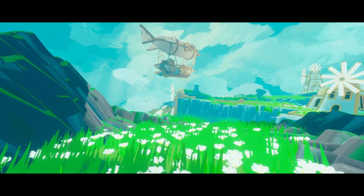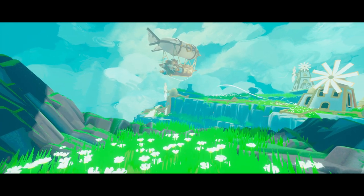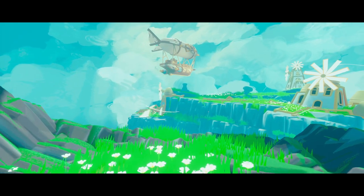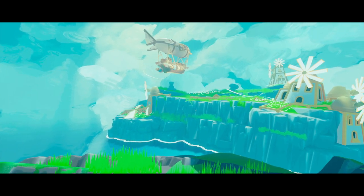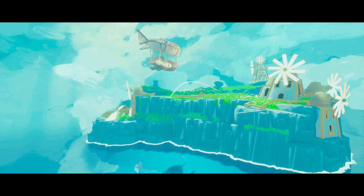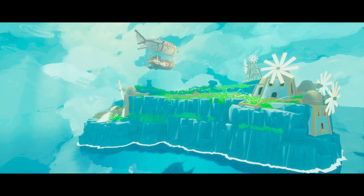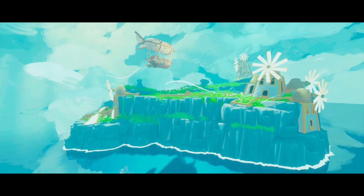Hey dreamers! Welcome back to a new tutorial about stylized art. As promised, I'll explain and show you how you can achieve the wonderful flat color style that we've seen in the last episode of Let's Dream — and also how you can go beyond that style and add a cel shading-like effect and more.